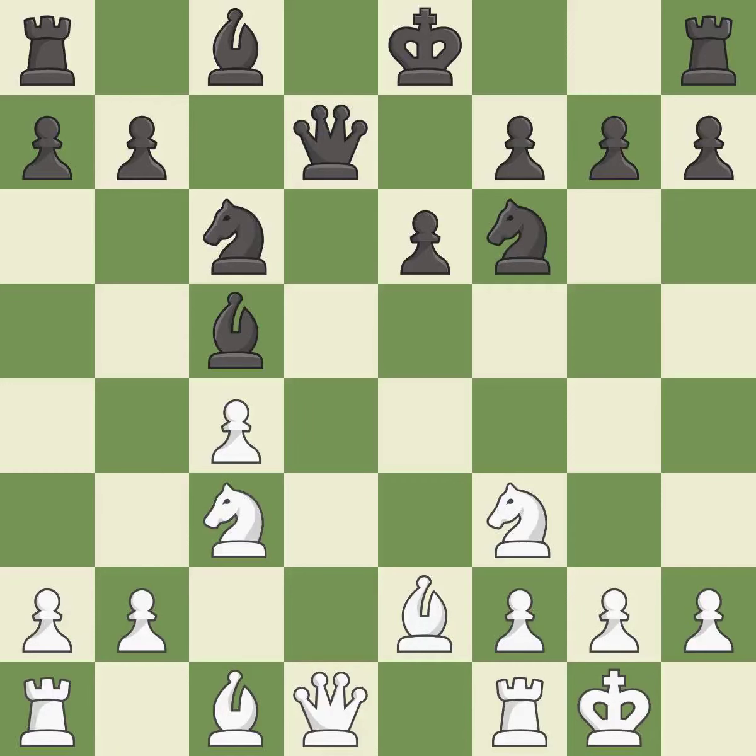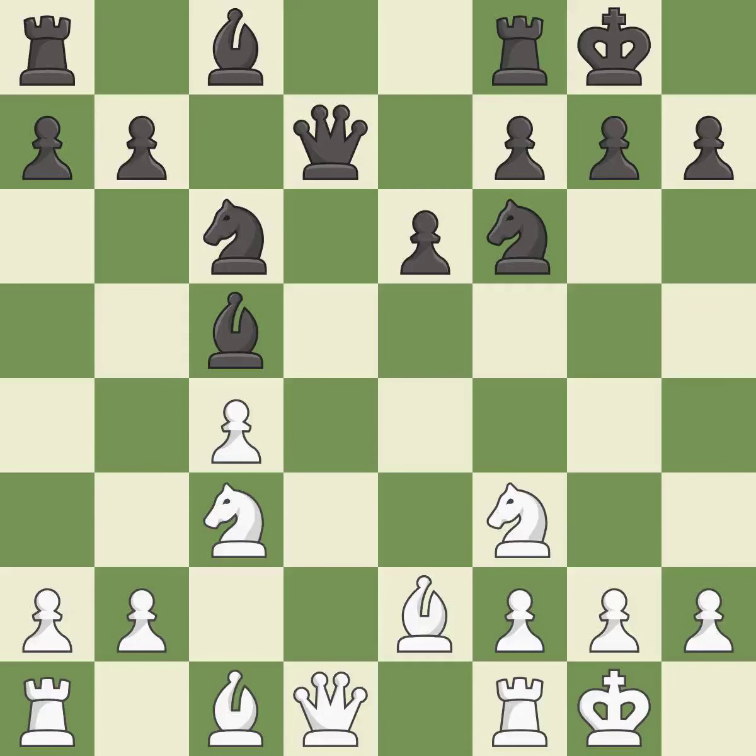This develops a knight off its starting square, getting it into the action — it is best. Castling develops a rook while also moving the king to safety. Castling to the same side of the board as the opponent tends to lead to less sharp positions as compared with opposite side castling — it is best.